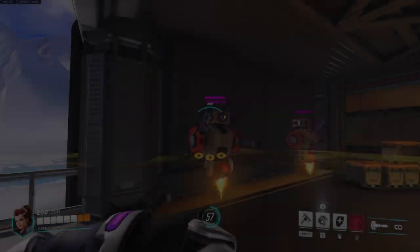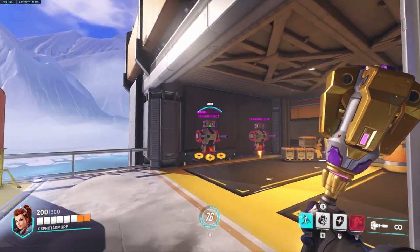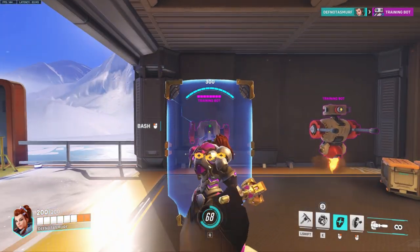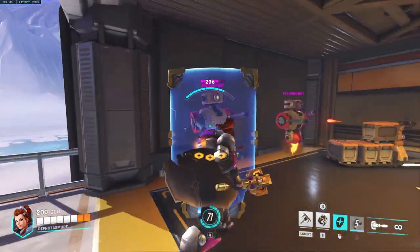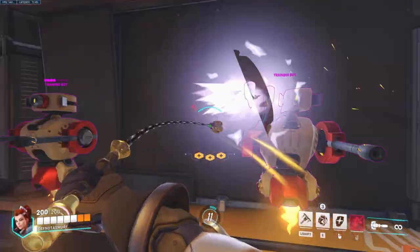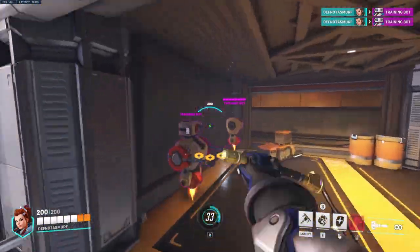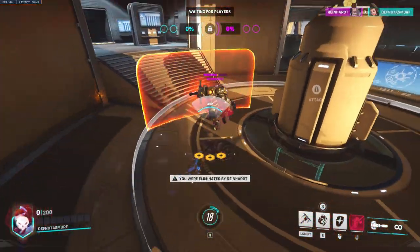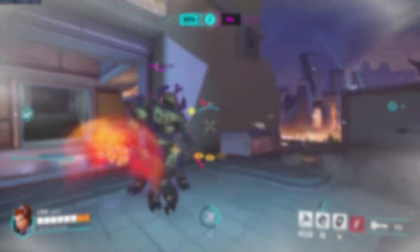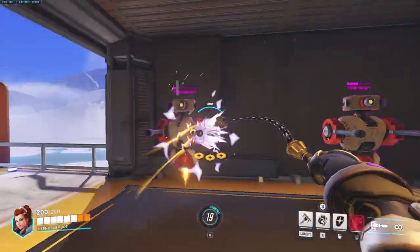Brigitte's offensive kit consists of flail, whip shot, shield, and shield bash. Starting with Brigitte's flail, it consists of Brigitte swinging her mace at the enemy's face. This is how you will primarily be doing damage, but keep in mind Brigitte is not a Reinhardt, and if you try to brawl like one she will die a very painful and sad death. She only has 200 HP, 50 of which consists of armor. Therefore, being alive and staying alive as Brigitte will tremendously carry your games. Think of flail mostly as a simple but constant source of DPS that you can always pressure the enemy with if they are nearby.